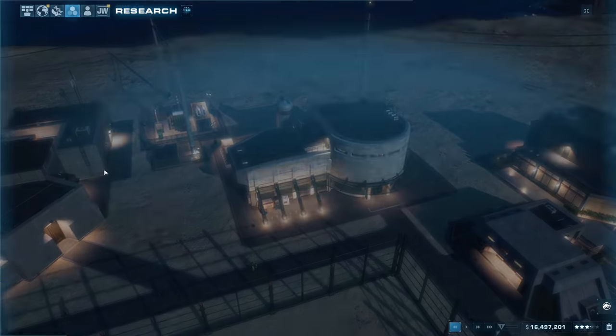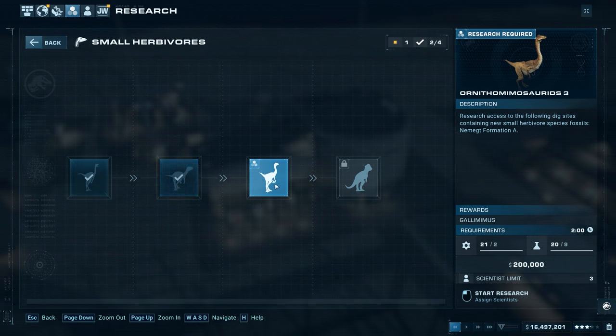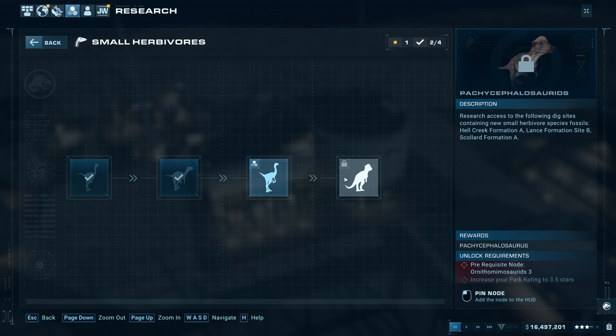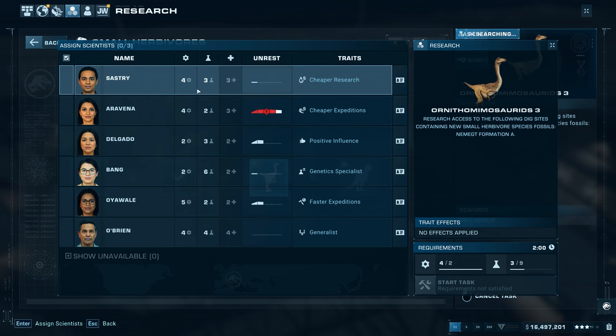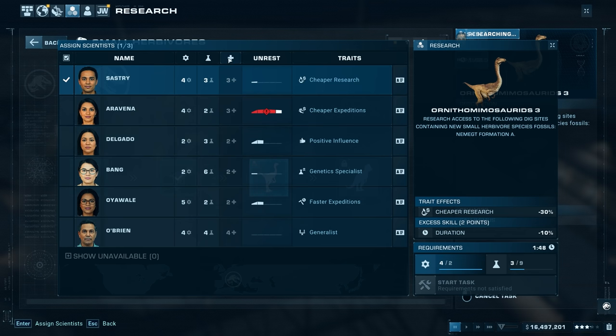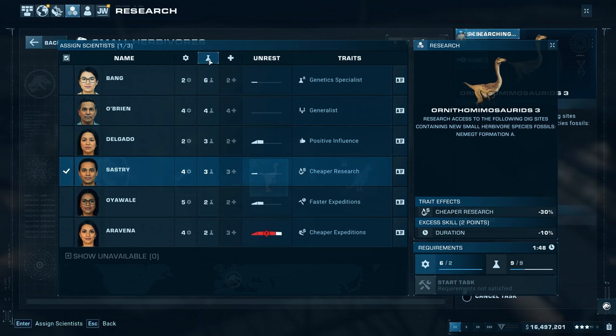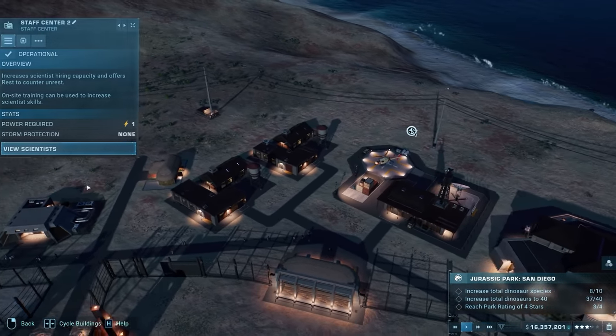I should look at other herbivores we could get - medium/large herbivores, small herbivores. Here's gallimimus and pachycephalosaurus. We already have pachycephalosaurus right now, so I should probably start researching that just in case the one we have dies - we'll be able to replace it immediately because we'll have the genome done already. Let's start doing that. We need more genetics - she's our genetic specialist - so there you go, 140,000, not bad.